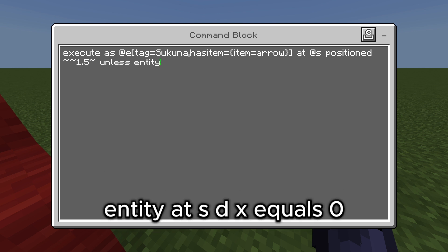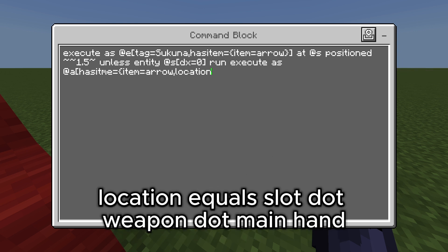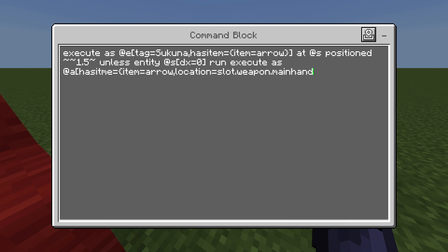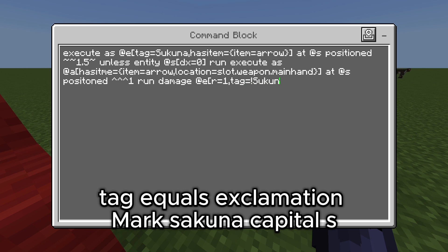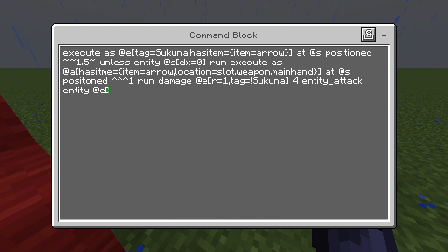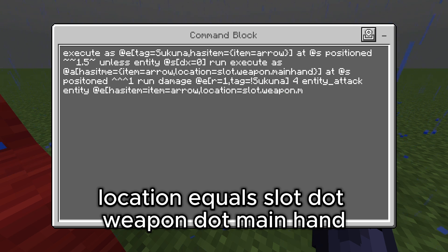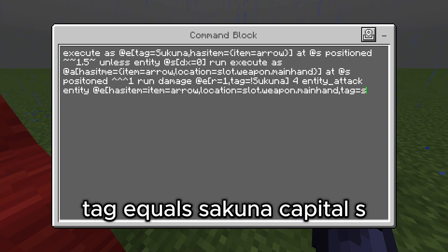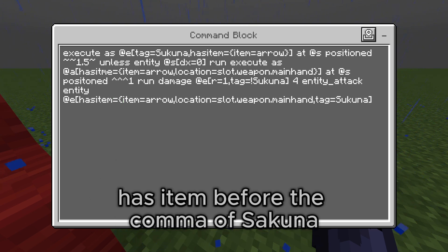Unless entity at s, dx equals 0, run execute as at a, as item equals item equals arrow, location equals slot.weapon.mainhand, at at s positioned caret caret caret one, run damage at e, r equals one, tag equals exclamation mark sakuna capital S, and the tag for entity underscore tag. At e has item equals item equals arrow, location equals slot.weapon.mainhand, tag equals sakuna capital S. Make sure that you have a parenthesis after the has item, before the comma of sakuna, if you are following along with the video.